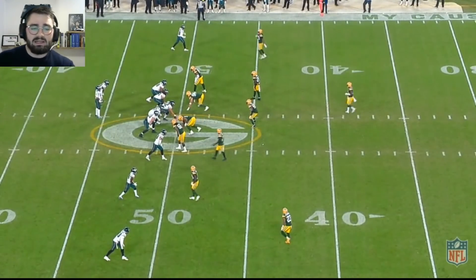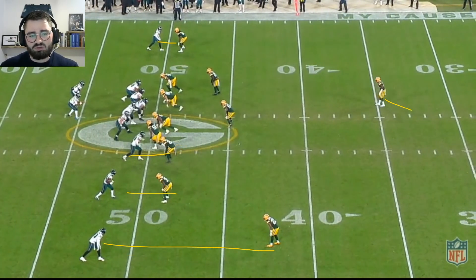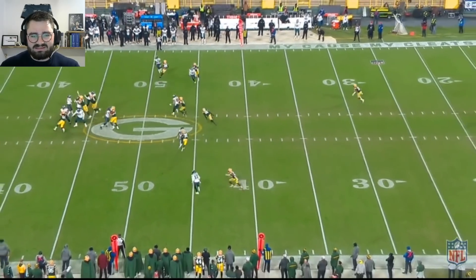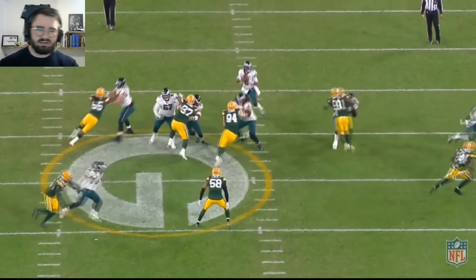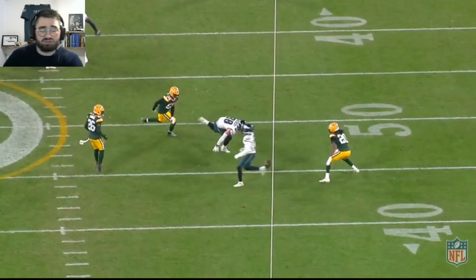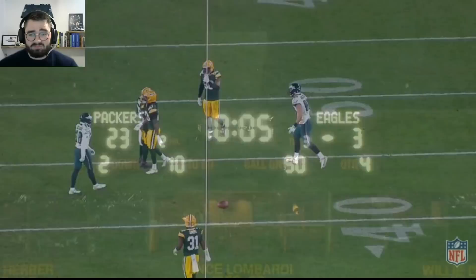First down and 10, all slants concept for the Eagles — pretty basic, pretty simple. Cover one man with press coverage across the board. You could argue Travis Fulgham, the only guy with off-man coverage against what appears to be Jerry Alexander, is a decent matchup. But Hurts throws to Goddard on the slant. From the box view, the ball actually hits Goddard right in his hands and he drops it — it's a super tough pass going way down, but it hit his hands, so good throw.